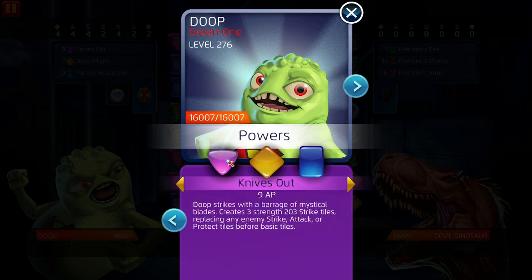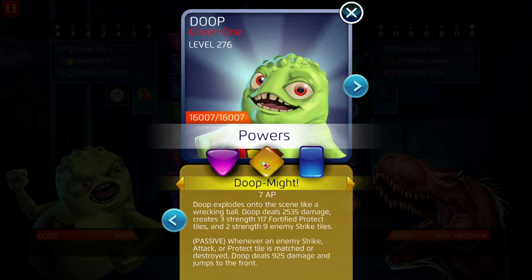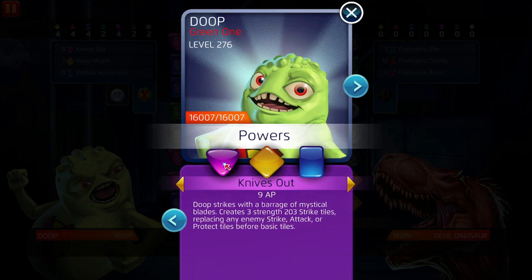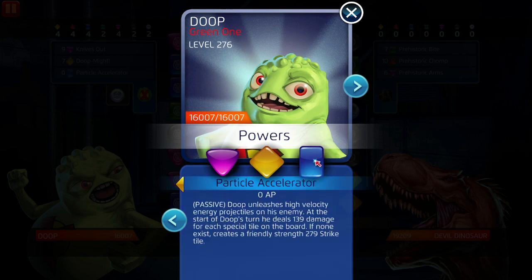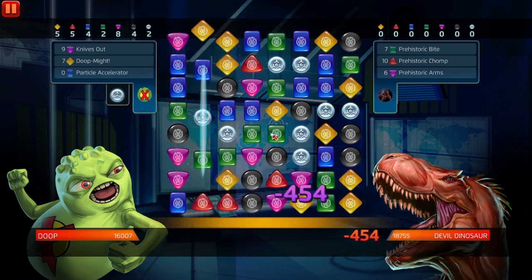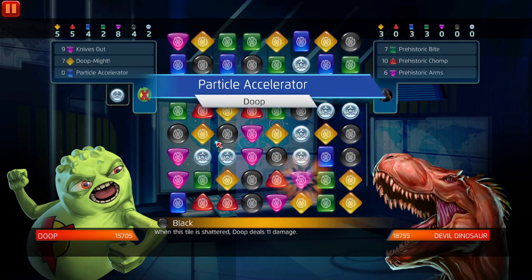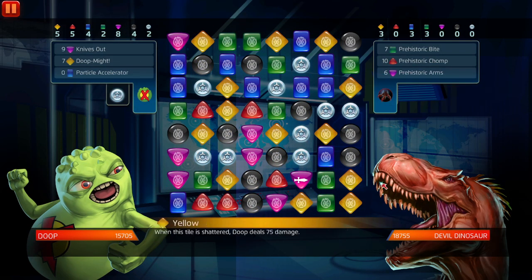I'm going to have Polaris at 3/5/5 with Particle Accelerator. Dupe might cost seven, throwing out sap tiles for myself and the enemy, and then Knives Out throwing out strike tiles as well to help buff the damage of Particle Accelerator and fuel it by having those strikes out. We need purple and yellow pretty much — and Devil Dino cascades, there's a strike.